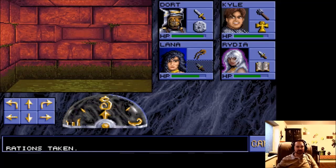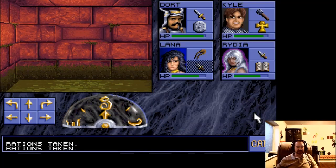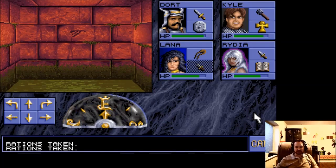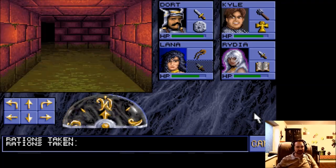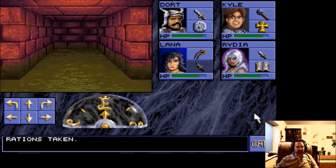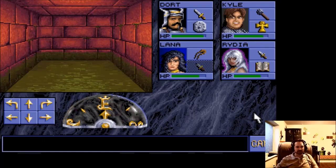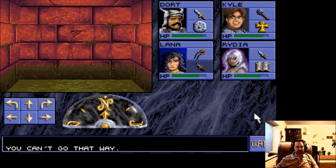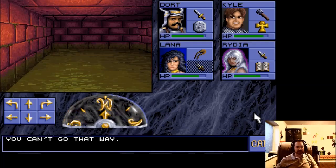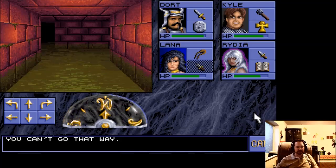Didn't see that earlier — more food. Maybe we should give it to somebody else who needs some food. I think I have gotten myself rotated around again. You've got to be careful here — you can easily get disoriented. Evil traps.